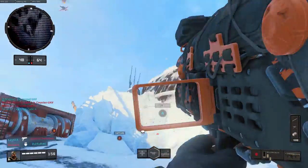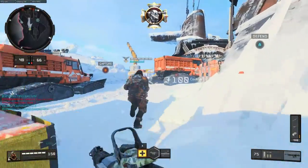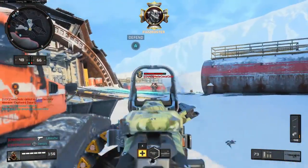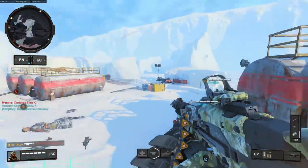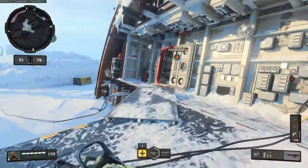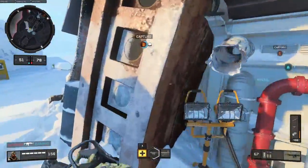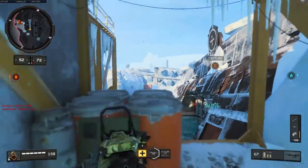In game modes like Chaos Domination, you want to break the enemy's rhythm — if you just go to the spot they're expecting, they're going to mow you down. It's really important to start back-capturing, especially if you're losing. In this case we were losing quite a bit and there was no way we were going to capture B directly.